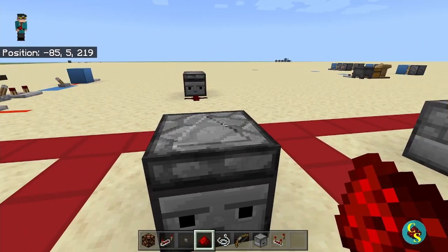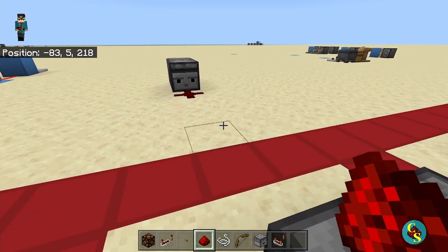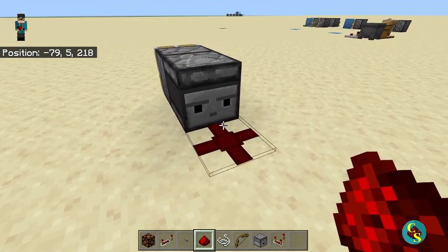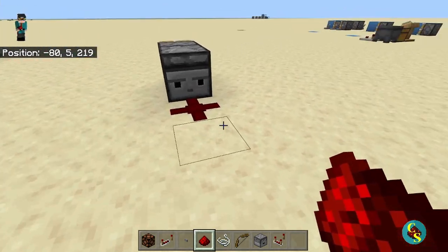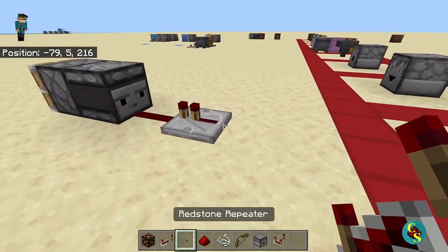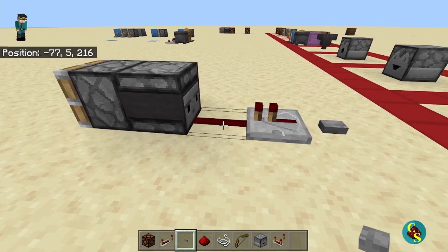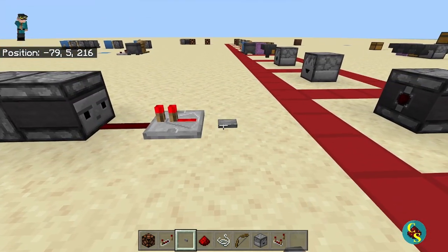Next, we have another very useful Redstone component: the observer. The observer can detect any change in the block behind it, such as if you were to break or place any block or anything that can be placed, and it can also detect a change in Redstone signal strength. When that Redstone turns on, it will power the observer and give off a one-tick pulse, and when it shuts off, it will do the same.